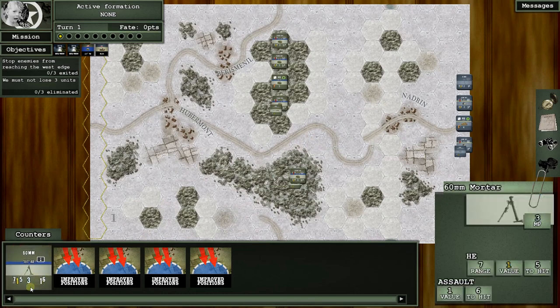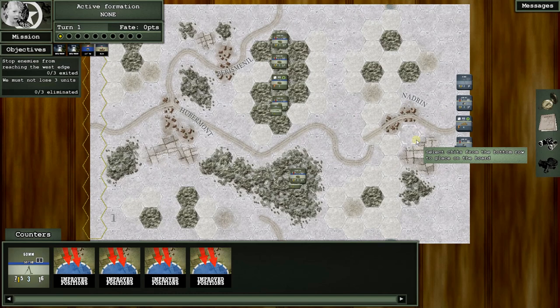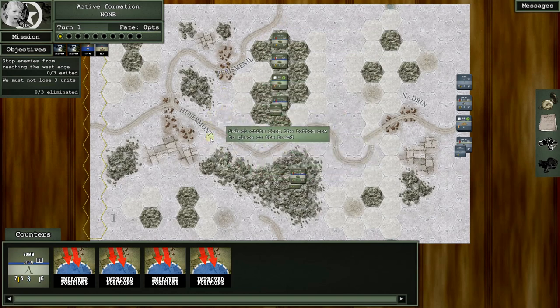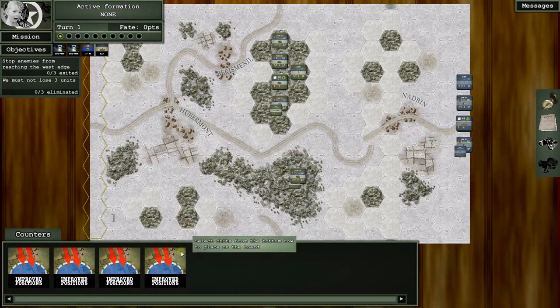We're going to give one of these guys the heavy machine gun. Now the mortar — I go back and forth on what to do with it. The last time I played this scenario I put him right here and he drew a lot of attention. The Germans actually slowed down to shoot at him, they never really hurt him, and he got a disruption or two as they crossed. All in all it was kind of a big 'meh,' although it did slow the German advance because they spent so much movement points during their activations shooting at him. Part of me wants to put it here, but we're going to put it there.